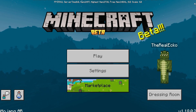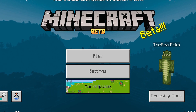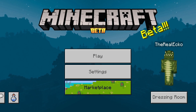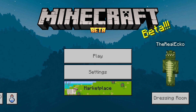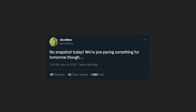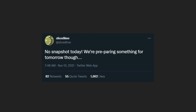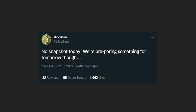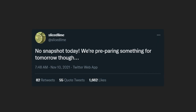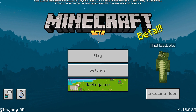The reason I'm on the latest beta is because I've gone through all of the 1.18 betas and pulled the most important information players should know going into the full release. But check this out — this is Sliced Lime, a Minecraft Java developer, saying 'no snapshot today, we are preparing something for tomorrow' — a hint at the Minecraft 1.18 pre-release.